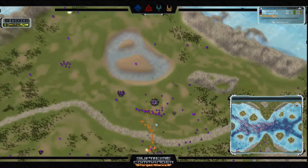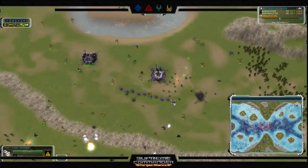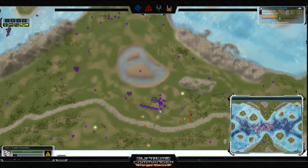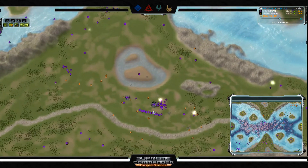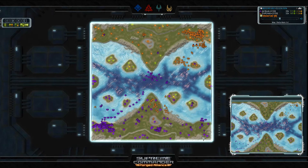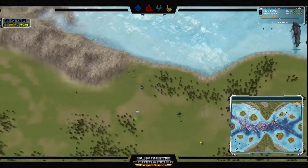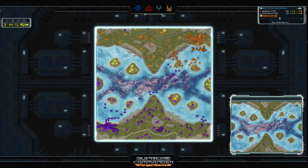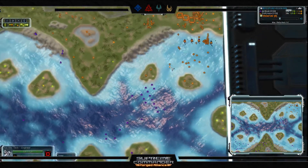Adjux forces an air engagement to consolidate air power and cut off Blodir's comeback. Blodir's interceptors vaporize — he manages to throw down some T1 anti-air tracers but it's too little too late. The air force is completely destroyed, leaving Adjux free to use his air power to bomb out expansion and reduce Blodir's eco advantage. The advantage sits at 20 mass per tick — about where it was — but Adjux needs to close that gap fast.